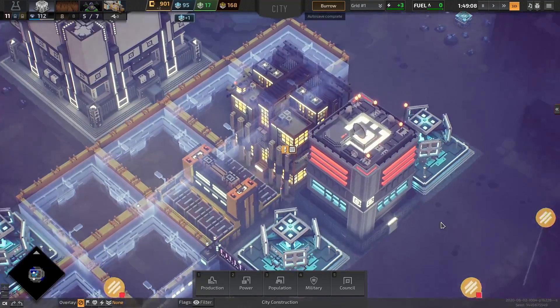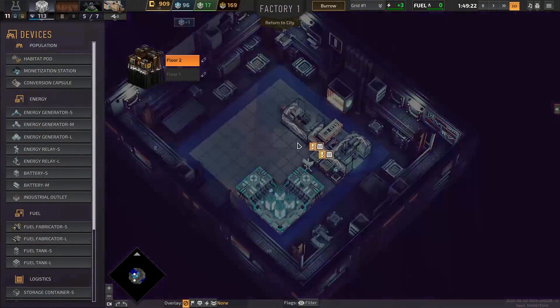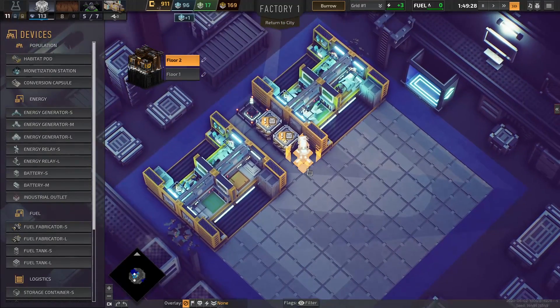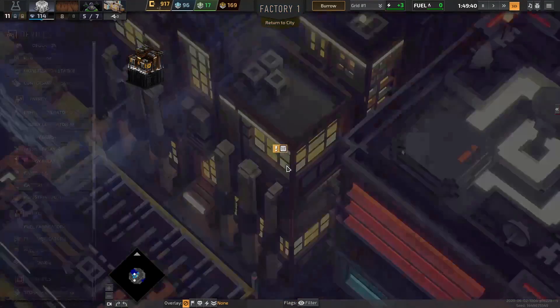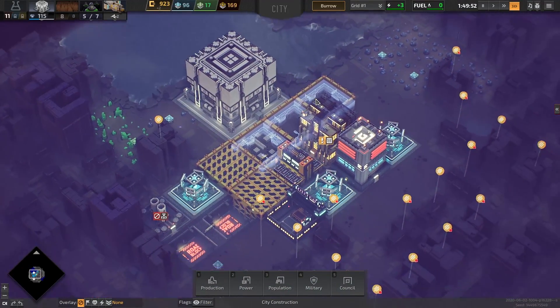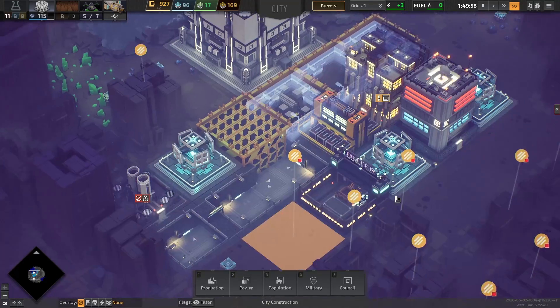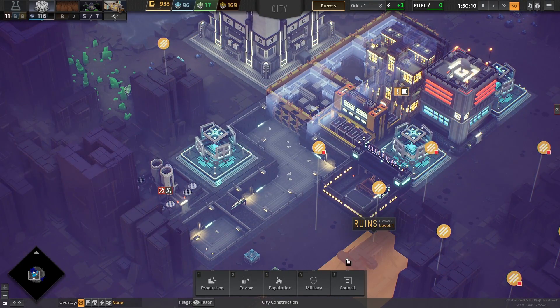Let's go back to our factory now and see how things are going. We're mainly working on getting credits and trying to get everybody a place to stay — which is looking good. They're nice and neat and we are generating some extra power. So the next goal would be to start building our fuel generators and power generators so everything can be connected.